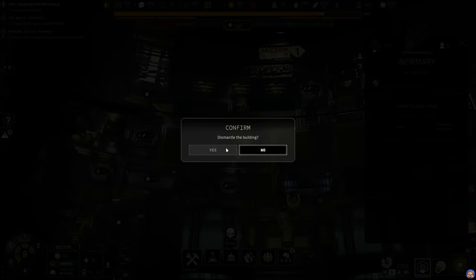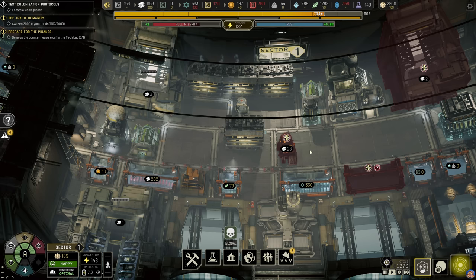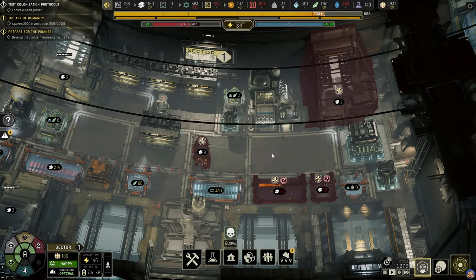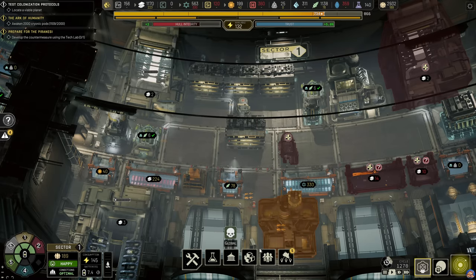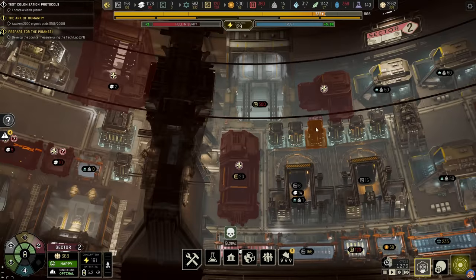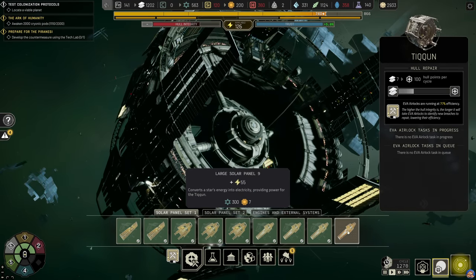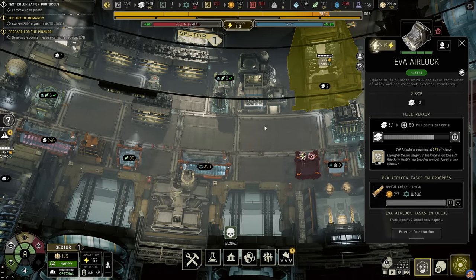Now I want to remove the infirmary here. This stockpile we can remove, same with this stockpile. If I'm importing polymer, let's stop doing that. And while we're at it, let's also build another set of solar panels. 307 electronics. We can temporarily turn on the third EVA airlock for that.